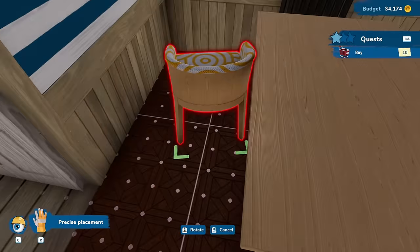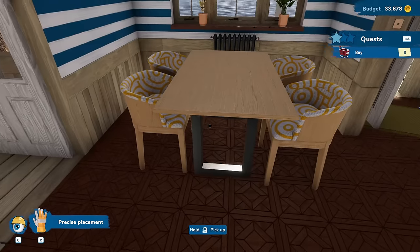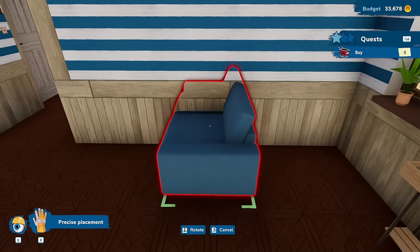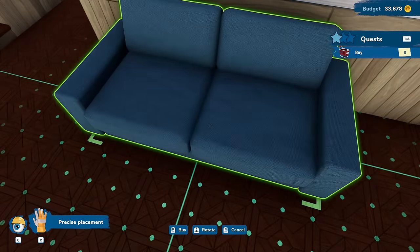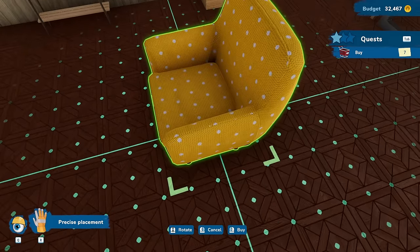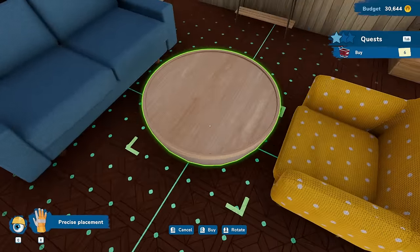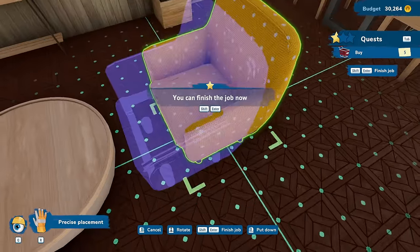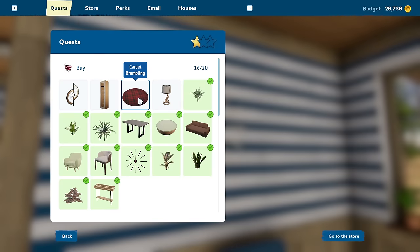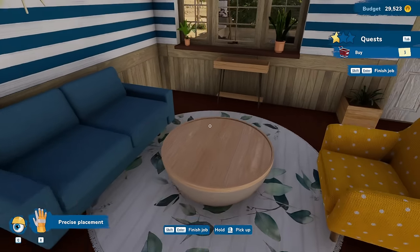One. Two. And then we'll put the other two over here. Three. Get a couch over here against the wall since we apparently don't have a TV in here. Nice chair just kind of going in the middle. Is this a coffee table? I guess so. I can now finish the job — wait, there's still a lot more stuff to do in here. Lap that up like right in the middle of the room. Tie it all together.